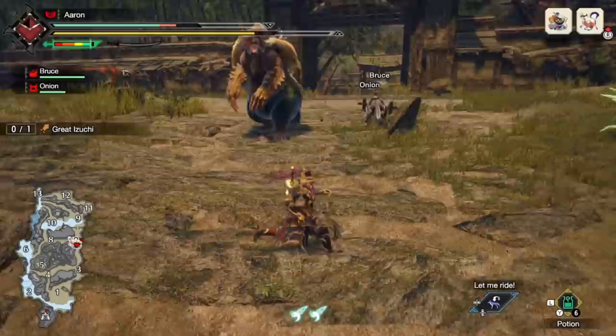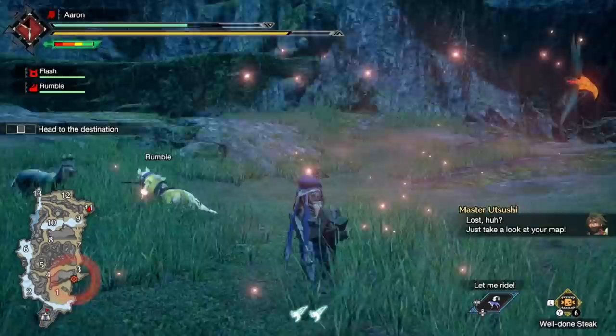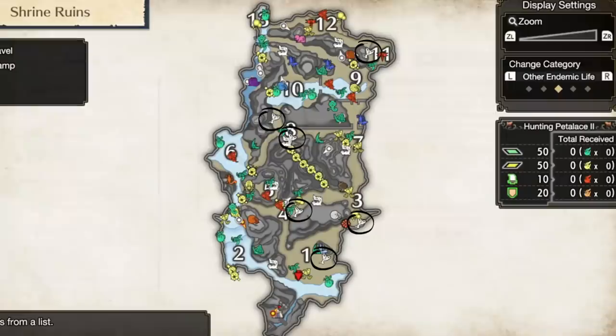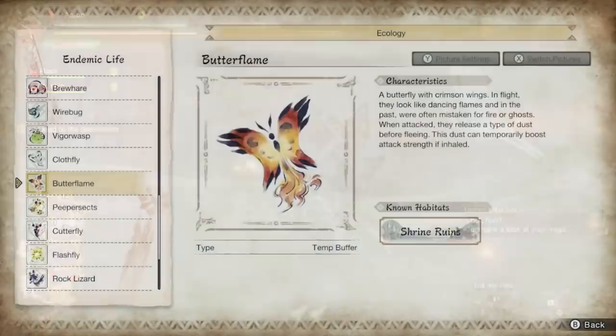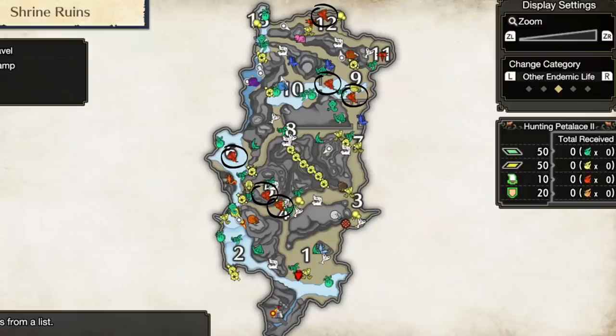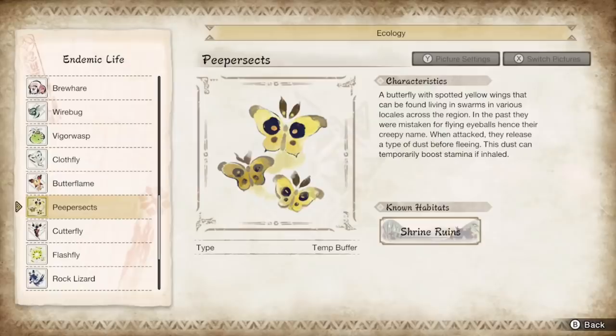Now let's highlight the very important other types of endemic life. First, the fly types, which all provide temporary buffs of some kind when used. The drawback is we can only use these at their original location rather than putting them in a cage and using them where we want. Starting with the cloth fly — found in areas 1, 3, 4, 8, and 11 — these are white in color and give you a defense buff for a short time. Meanwhile, the butterflame, found in areas 4, 5, 6, two in 9, and one in 12, are white and red when found in person and give you an attack boost for a short time — and there's so many of them, so this is really good to use.